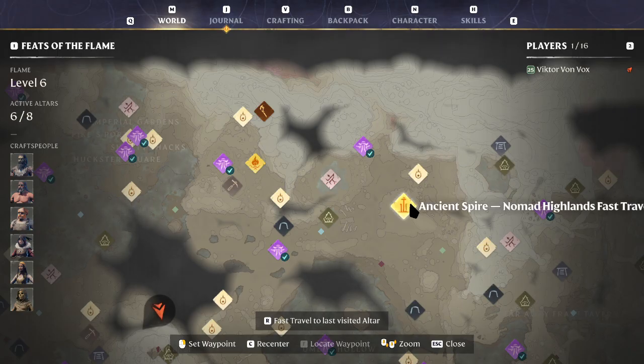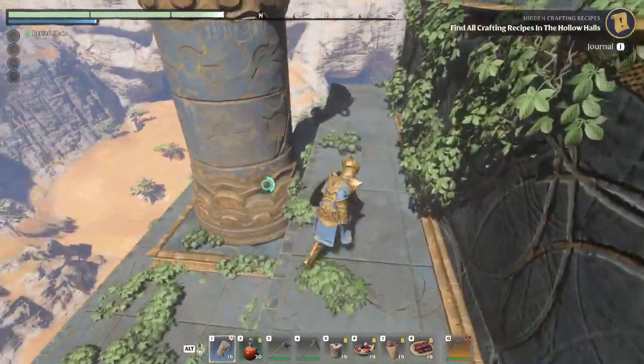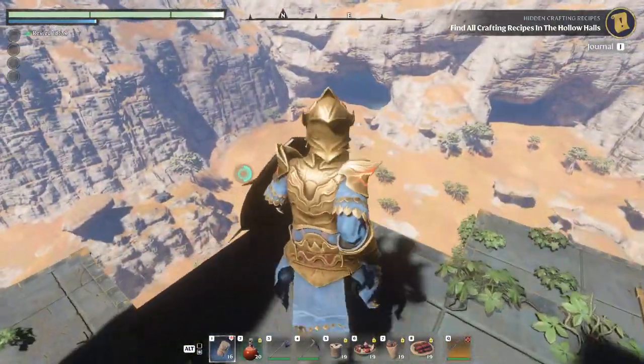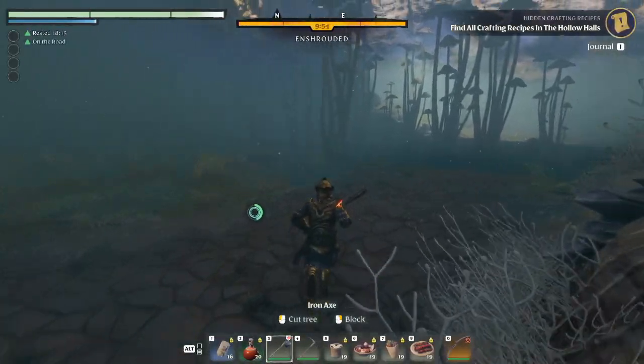Batch travel to the Gnomen Highlands Ancient Spire and go to the northeast side of the tower. Fly towards the cave in the distance. Step into the shroud.